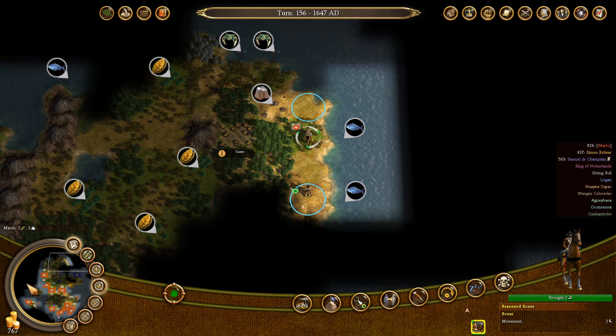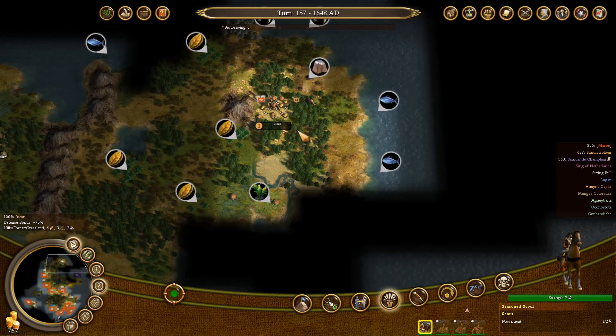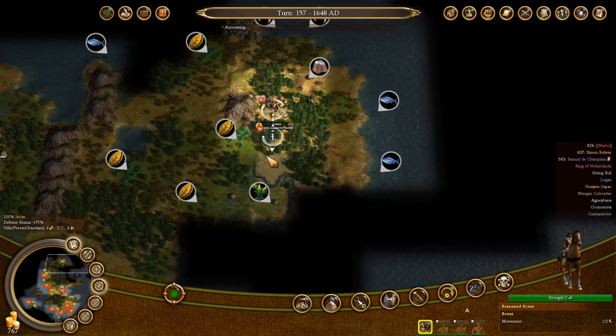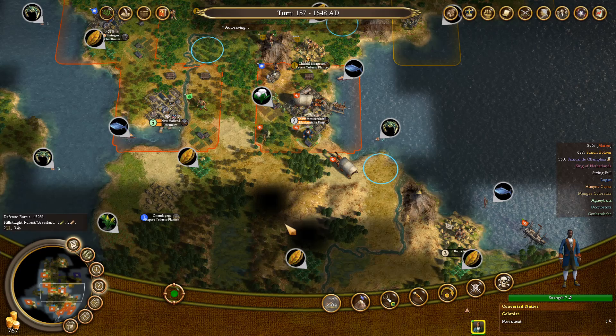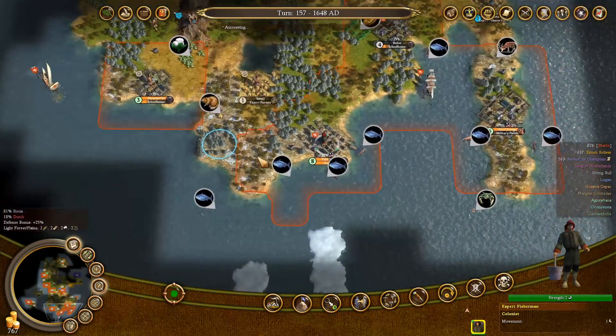It will take a while to move that blacksmith with a caravel, but that's fine. Let's visit the natives — we can check what they have to offer. Expert tobacco planter — yeah, I do not need expert tobacco planters. Let's keep moving then.